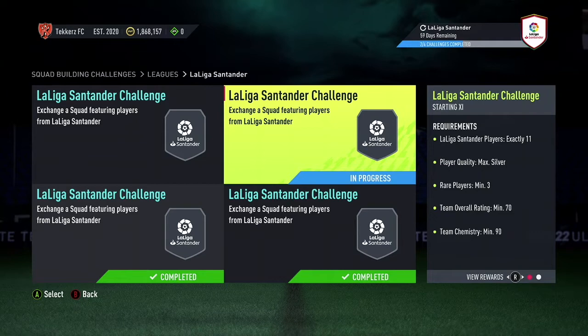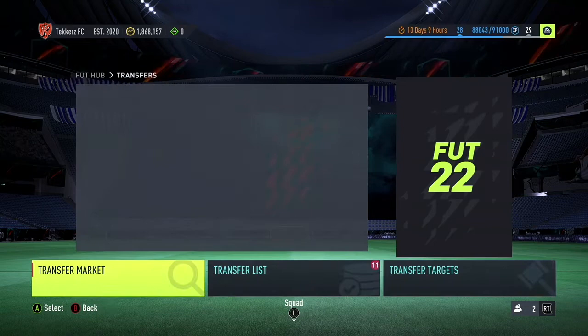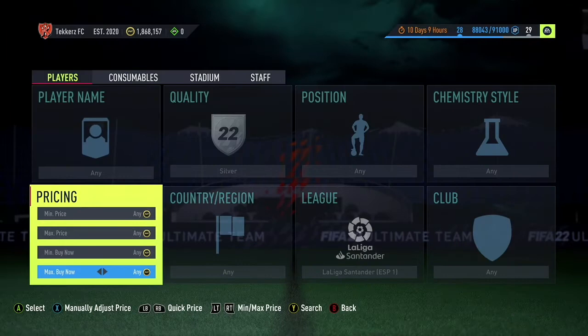Basically, any silvers you pick up that are rated a bit higher than 70 will sell on for a little bit more. That's where your profit comes from. So you type in 'silver,' type in 'La Liga,' and work out what the lowest buy now is on these La Liga cards — there's one at 1.1k.